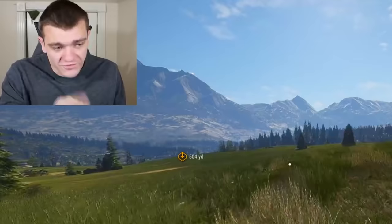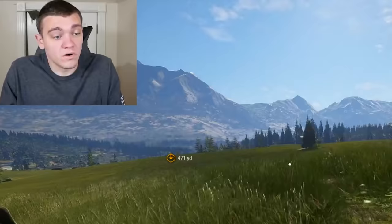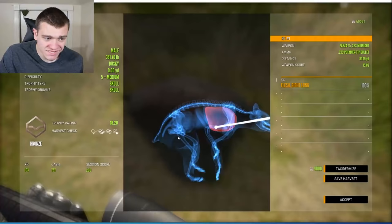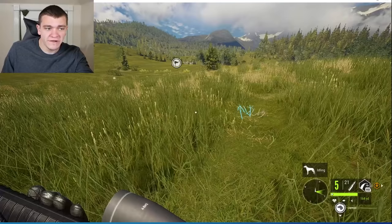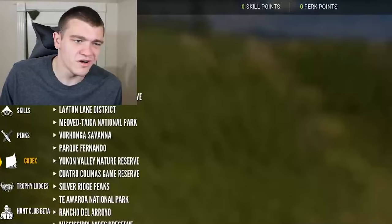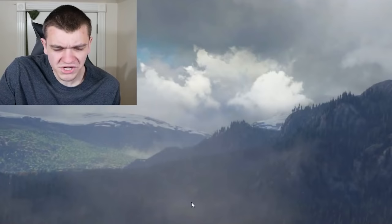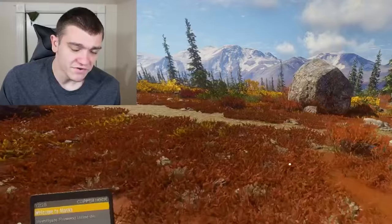After we go collect this pronghorn, we're going to go to a different map and hunt some red fox. Red fox are a perfect target for .223. As for this big old animal over here — this is the black bear that I shot a single lung and it killed it. This isn't really helping our thesis that the .223 is underpowered, but I'll take it. We've tracked this pronghorn over 200 yards, shot it three times, and it's still 75 to 100% health. If you're using a hammer to nail in screws, it ain't going to work too good — same as using a .223 for deer hunting.